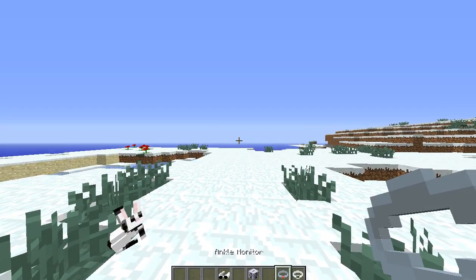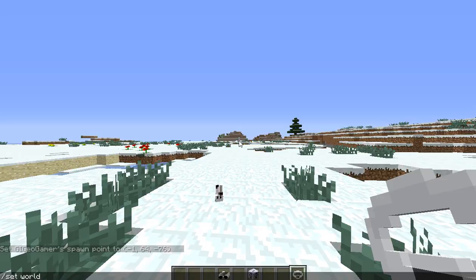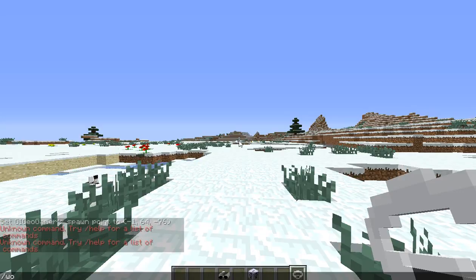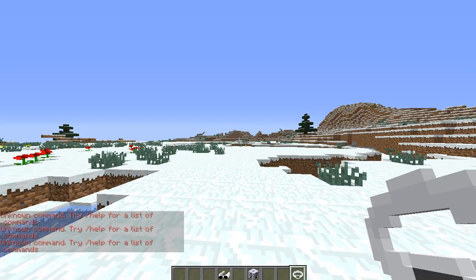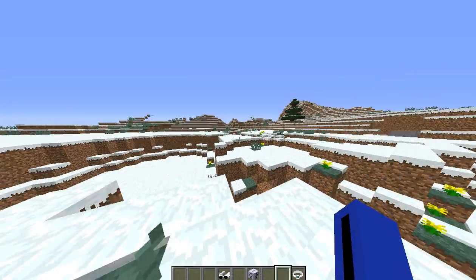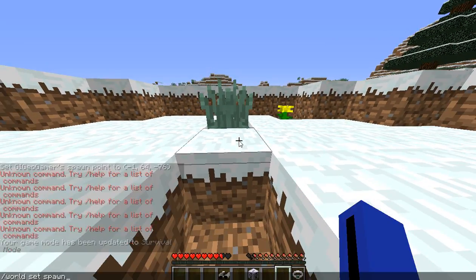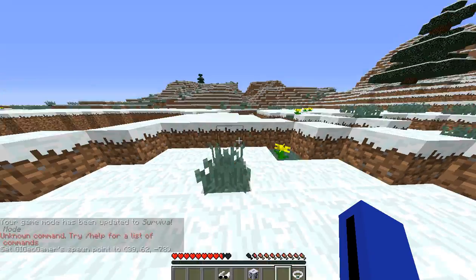Moving on quickly, we also have this stupid, dumb thing. So let me do slash spawn point and slash set world spawn. Forget about that. Anyway, we have our Ankle Monitor on. We're walking away from our spawn point, right? Let's just sprint away. Oh wait, this needs to be in game mode zero. Let me set my spawn point once again. Slash spawn point.